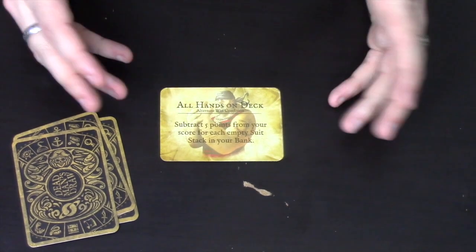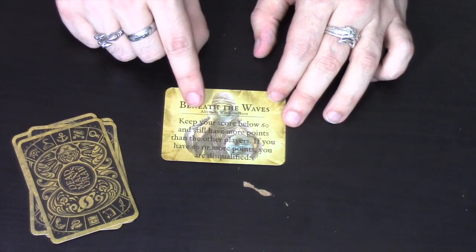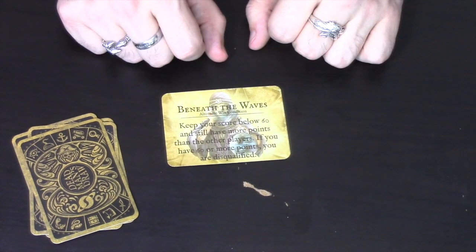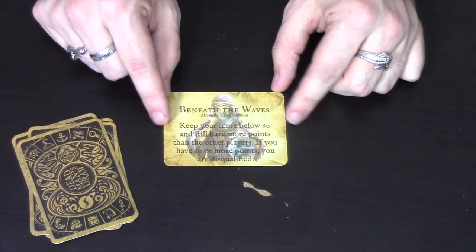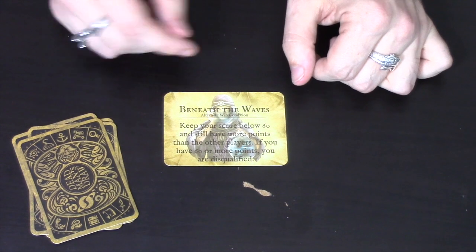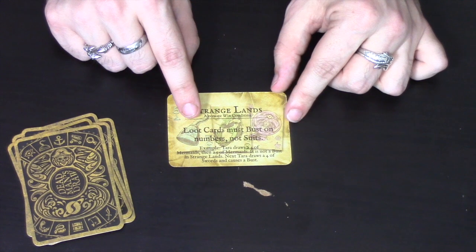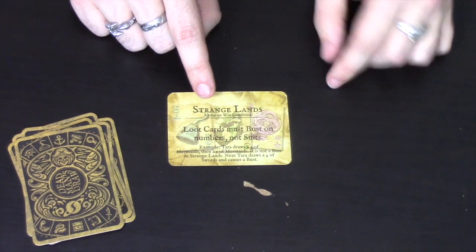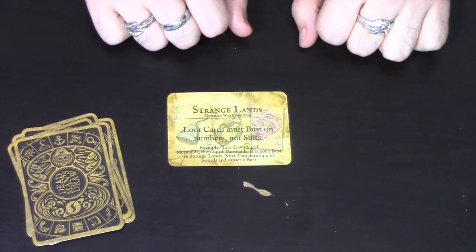One win condition penalizes every suit you lack at the end of the game by 5 points, encouraging you to collect one of each suit. Another win condition requires you to keep your score below 60 — anyone over 60 is automatically disqualified, and then it's the highest person under 60 who wins, so there may be situations where you want to intentionally bust. Finally, one variant changes what you bust on: instead of 2 cards of the same suit, you bust if you have 2 cards of the same rank, even if the suits are different.